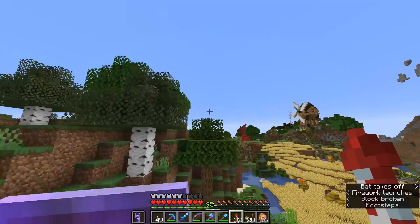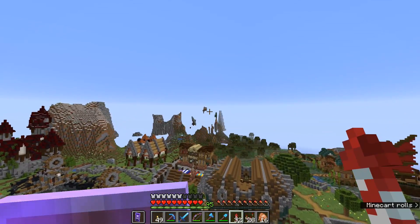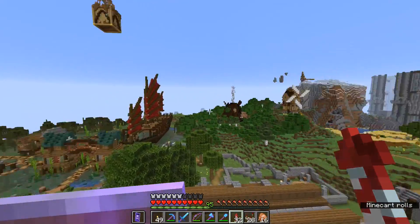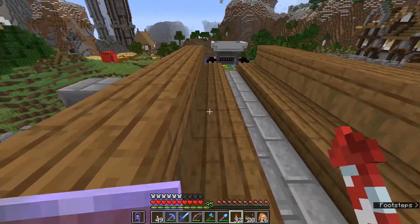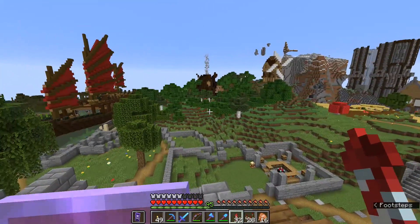Simply Sarc recently released a video demonstrating ravagers are capable of launching entities thousands of blocks almost instantly. It's also possible, although difficult, to store a thrown enderpearl and prevent it from landing until you want it to, meaning you can teleport instantly back to a location in survival. Of course, there's also the teleport command.